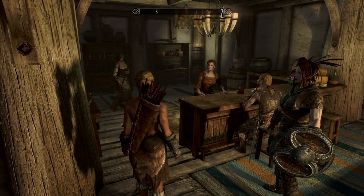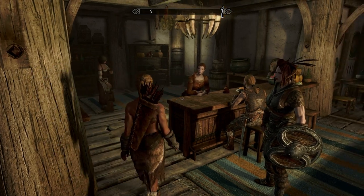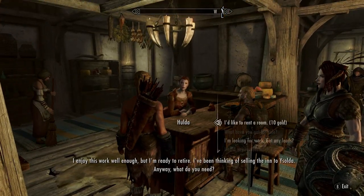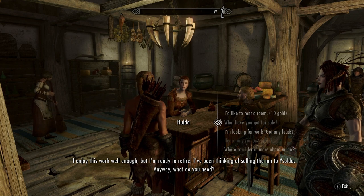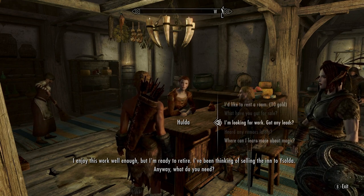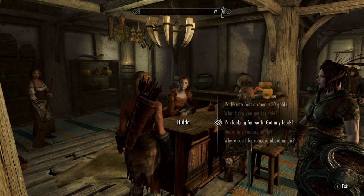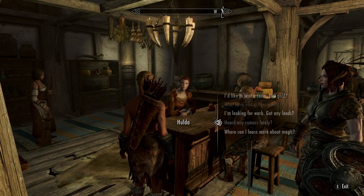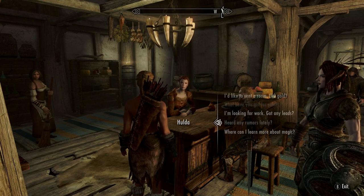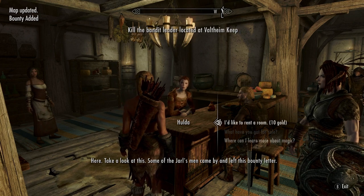There's actually a way to make the character dance, but every time I do it I can never figure out what button I accidentally push. Anyway, getting back to our innkeeper here — I'm asking if they have any rumors. Actually, 'I'm looking for work, got any leads?' — that will get you the Jarl quest. These can be not always Jarl quests; they can be anything.